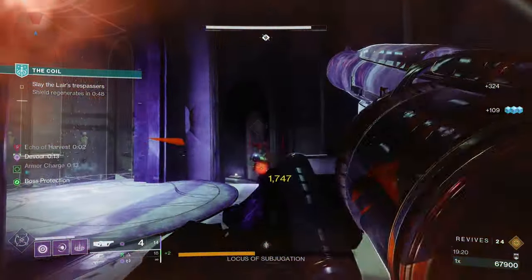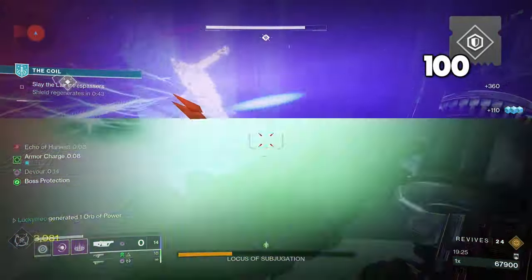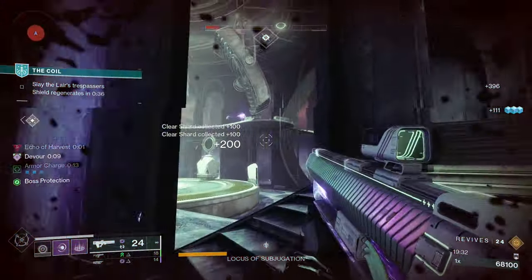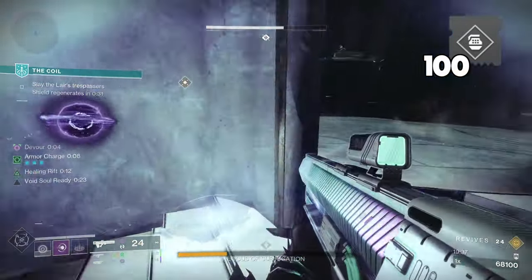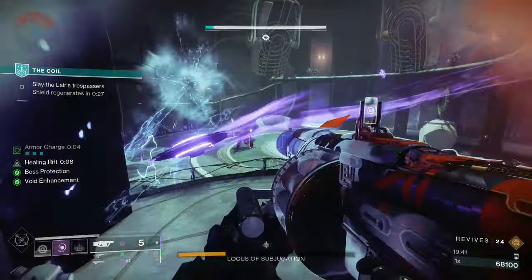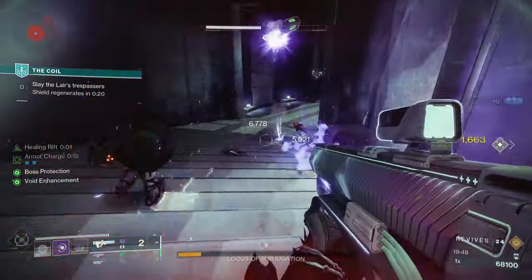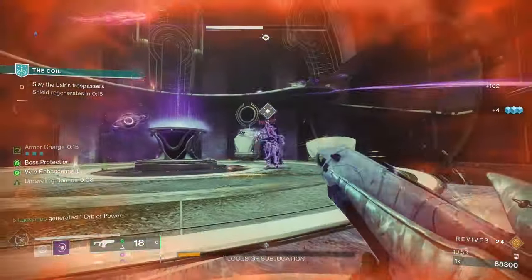Let's talk about ways to improve the build. For our stats, first up we're going for 100 Resilience. While we do get full health from Enhanced Devour, we want to make sure we don't get melted by a boss or mini-boss, so that 30% extra Resilience is key. After that, I like to shoot for 100 Discipline, since Vortex Grenade has a pretty long cooldown and we want to shorten that as much as possible. Finally, I shoot for 70 Recovery. We'll be taking a Font mod to give us an extra 30 Recovery whenever we have Armor Charge, meaning we should nearly always have 100 Recovery, which helps with healing quicker and getting our Rift back quicker.